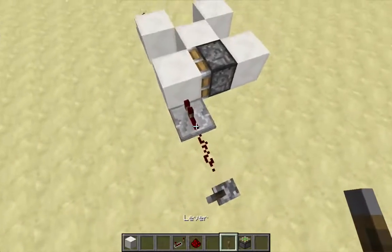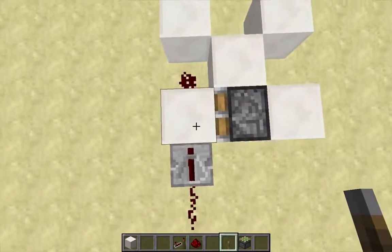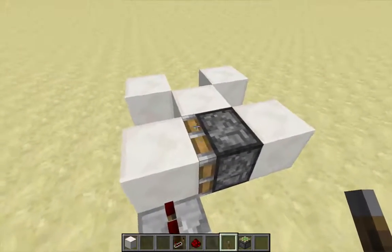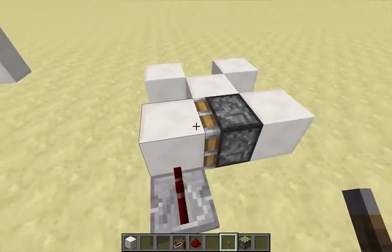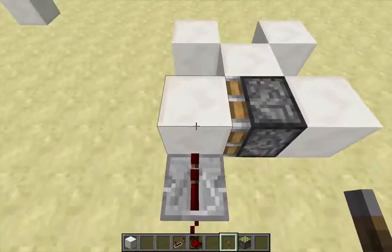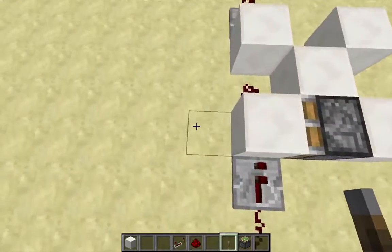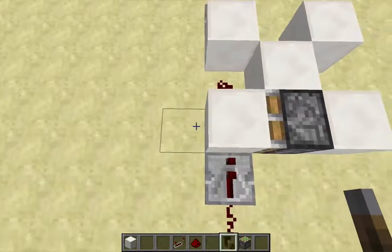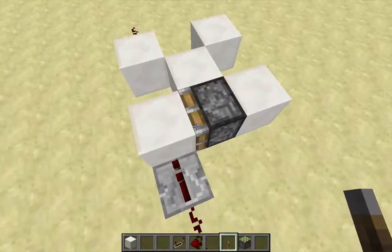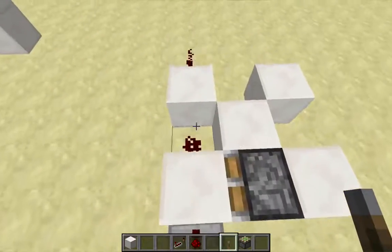If I turn on this clock, this repeater strongly powers this block. The block attached to the head of the piston — if it's weakly powered, it's not going to power the piston, but if it's strongly powered, it will. So I'll use this repeater to strongly power this block, which will power the piston, and the piston will push the block out of the way. Once the block is out of the way, the piston won't be powered anymore and the block will retract. But then it will be powered again, so it's just going to go back and forth.